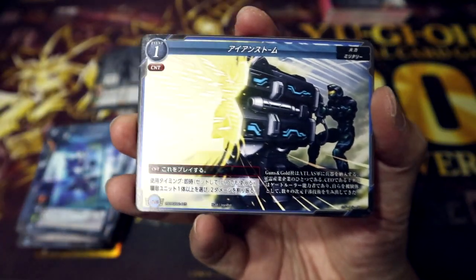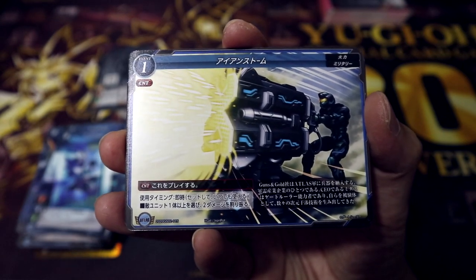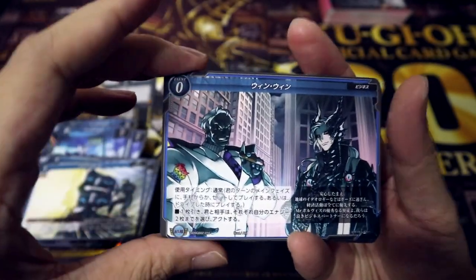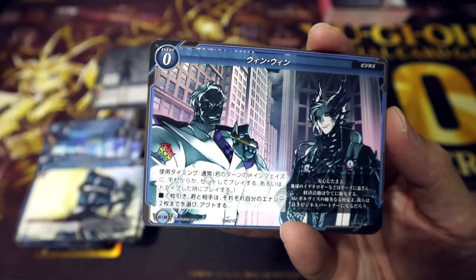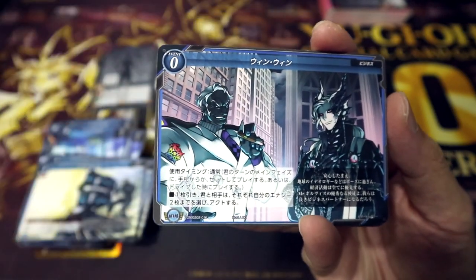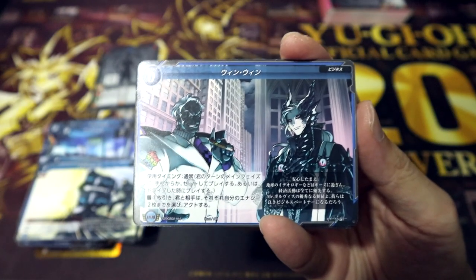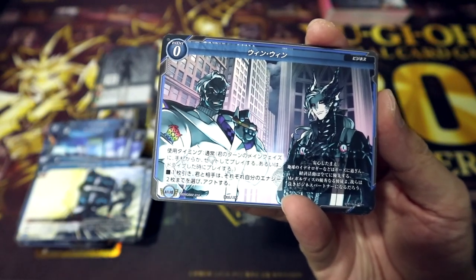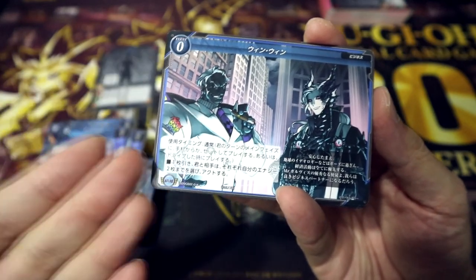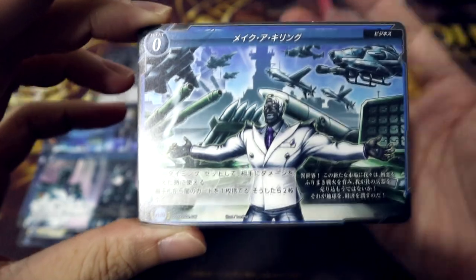Now we're starting to see more of the western military influences. Iron Storm: on counter, play this card with instant activation timing — choose one or more of your opponent's units and spread two damage among them. Win-Win actually has the legend mark, making it a legend card even though it's just a coven, and depending on your ruler, the number of legend cards you can use differs — generally just one per deck. Activation timing normal: draw one card, and both you and your opponent untap two cards in your energy. However, that only benefits your opponent if they are also a Knight — so using the more strategic Knight ruler gives you an advantage over an Apprentice opponent.